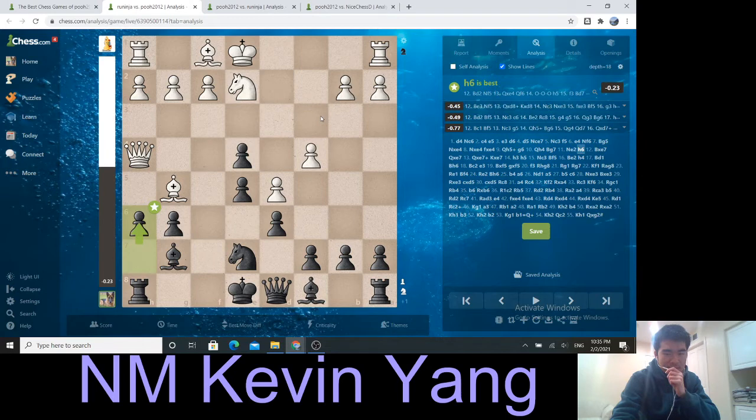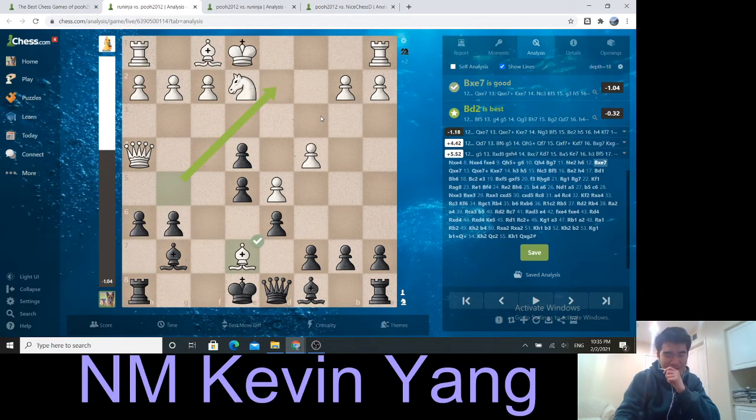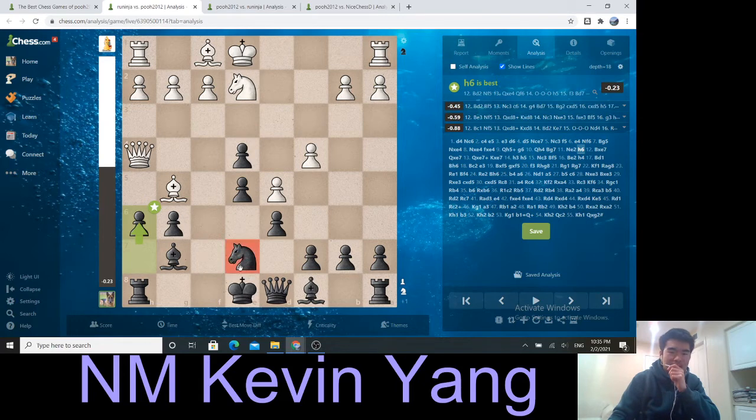After h6, now is not the time to trade. Think about it like this: this knight has maybe a future on f5, but if you place the bishop on e3, there is much more potential for this bishop than for the knight. The knight will go to f5 and maybe d4 — you could say it's going to be a really good knight.